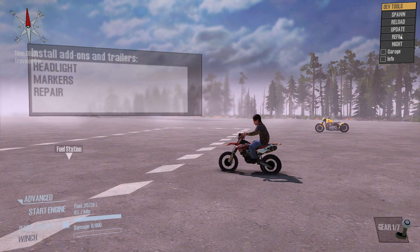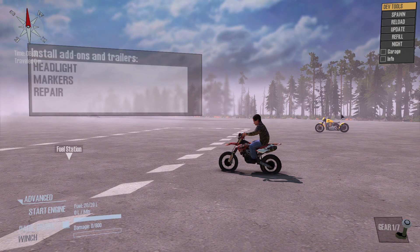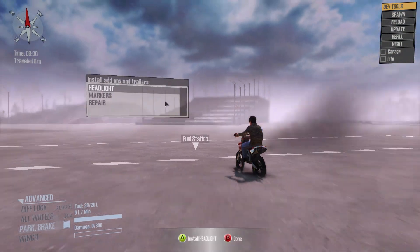Hi guys, welcome back. In this video I'm going to check into this team red box. We've got John Kiner from Terminator and a Harley Davidson Fat Boy. I'm going to start off with this one.